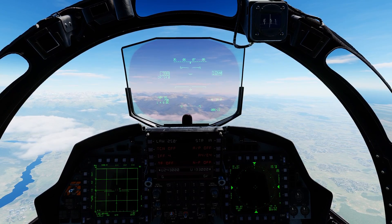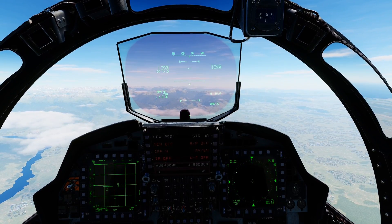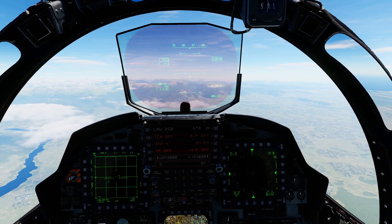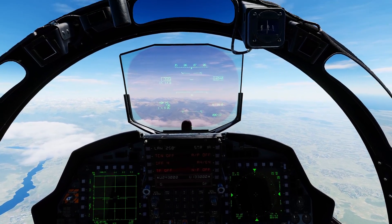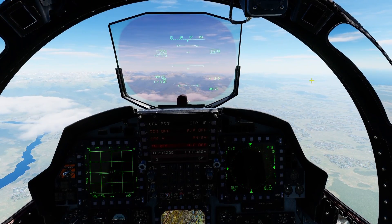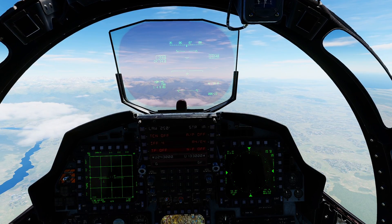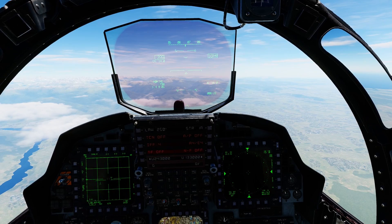Next we'll look at AGR — air-to-ground ranging mode. This is a fully automated mode that the plane will use in certain circumstances. We don't have to worry about the use of it so much, but we must understand that when the aircraft takes control of the radar for AGR, we cannot use the radar — of which we only have one — for other uses. We cannot use it to search the air, and we cannot use it to search the ground.